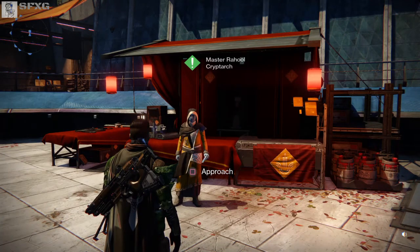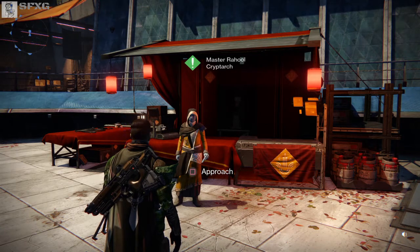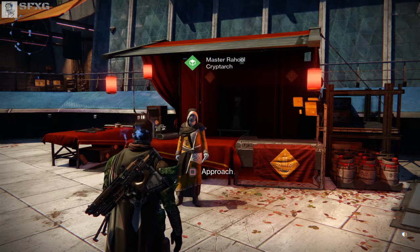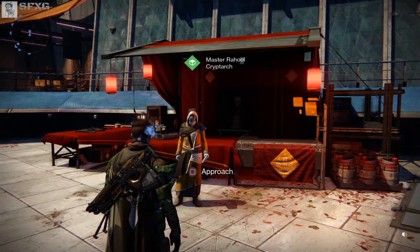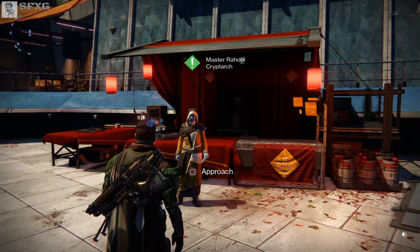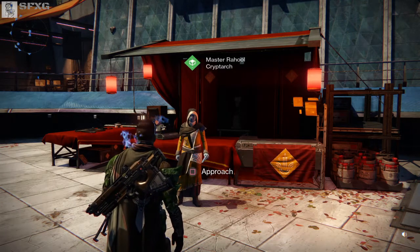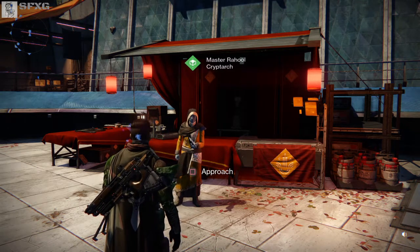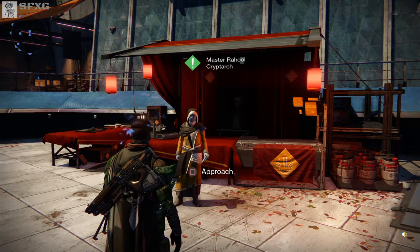I've also been seeing some weird things going on with my legendary engrams that you find out in the Outskirts. Sometimes I'll pick them up fine, but after this patch, I picked one up and it worked flawlessly, then tried to pick up another — it said I picked it up but for some weird reason it wasn't registering in my inventory. I don't know if that's an issue as well, but this is the first time it's ever happened to me.